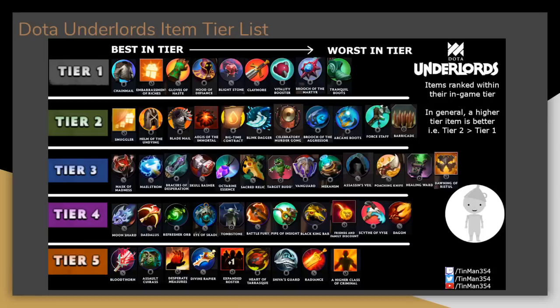Hey everyone, Tinman here, and today we're going to cover every item in Dota Underlords. We'll go through each tier of items and discuss their value and usage, as well as which units to equip them to. Here's a quick overview of my ranking — a link to this image in the description below. Within each tier, items are ranked from left to right, and in general, the higher the tier, the better the item, although some of the worst items in each tier are worse than the best items of the lower tier.